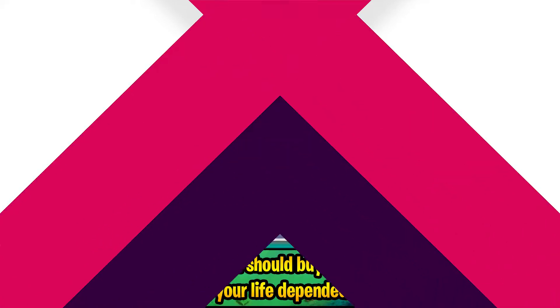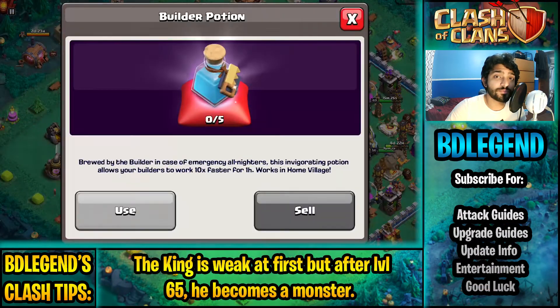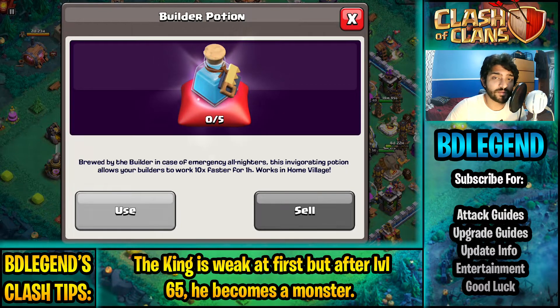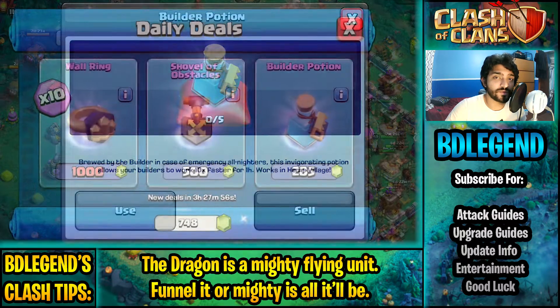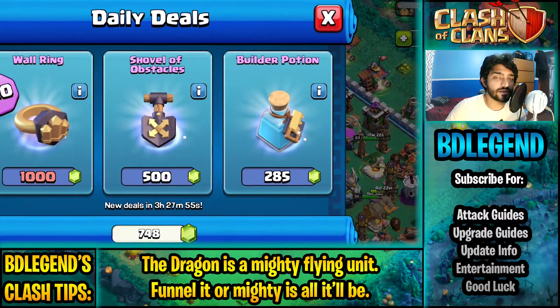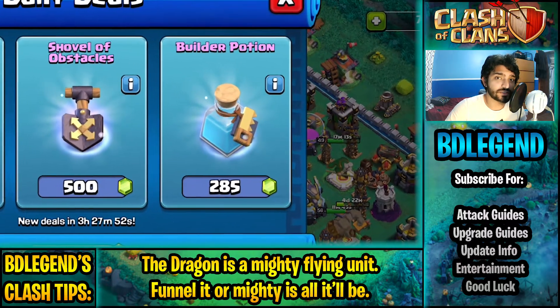Now let's talk about another way that you can upgrade your heroes faster. If you use your builder potion when your heroes are upgrading, you actually get hero value out of your builder potions. A lot of players may not be doing this because they're just not aware, but this gives you really good value — it allows you to upgrade more than those five heroes every single month if you use every builder potion while your heroes are upgrading.